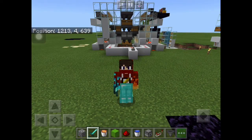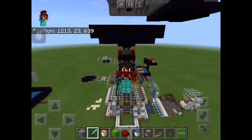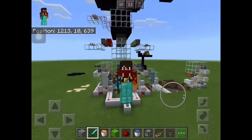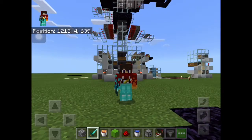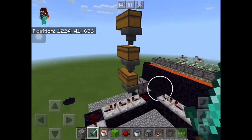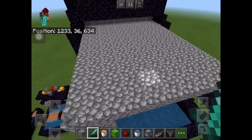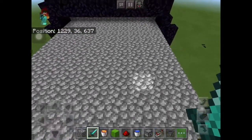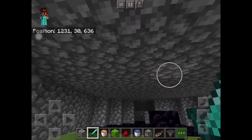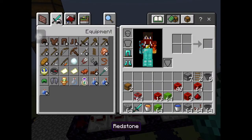Welcome back guys, my name is Useful Chain and in today's episode we are going to be taking a look at this cobblestone breaking machine - this design and a much simpler design. This is a cobblestone gen design that is currently disabled because it has some minor glitches and issues with it.